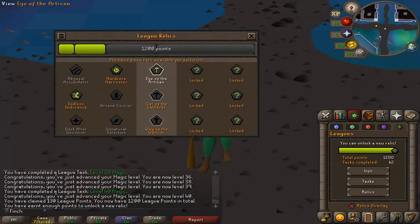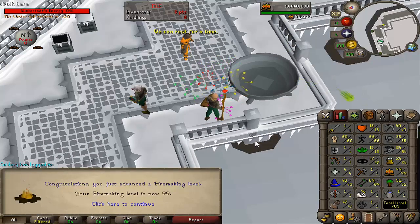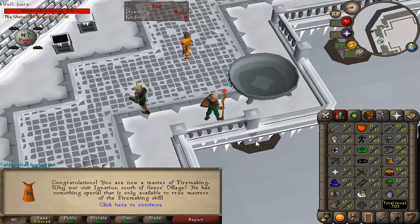I can now select the third relic which is Eye of the Artisan, which takes my XP multiplier from times 5 to times 10 in all of these skills — which is pretty ridiculous. The XP is going to roll in very quickly at Wintertodt. And there we go — that is level 99 firemaking, which was unbelievably quick.